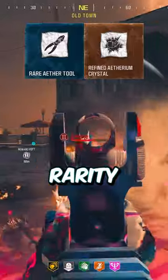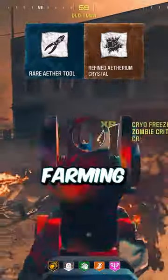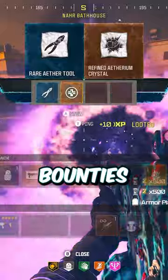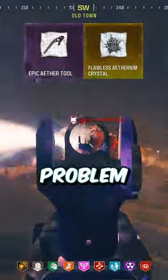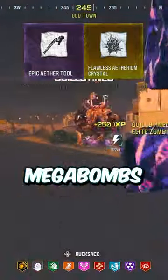With just blue rarity and level 2 pack-a-punch, you can already start farming in tier 3, just be wary of bounties. Once upgraded to epic rarity and pap 3, you'll have no problem dealing with any of the tier 3 bounties, including megabombs.